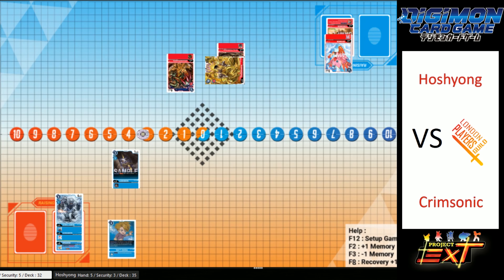It'd be cool if we could see a VDramon or something — I like a secret rare in gameplay. We know both players are running secret rares so it'd be nice to see them come out. Crimsonic is running Gaia Force but he can't use it from hand right now because he's got no red sources. That might be Kaya's Breath — I don't know if Crimsonic's running it. Never mind, there we go — bouncing the GroundRamon. Interesting call, interesting call.